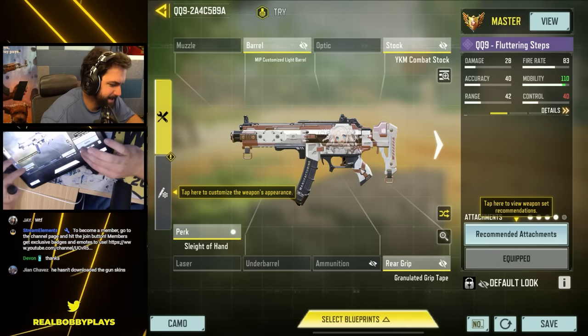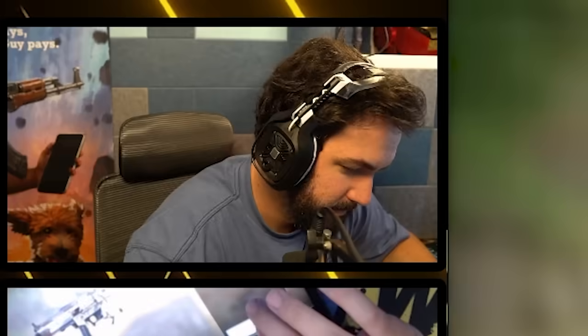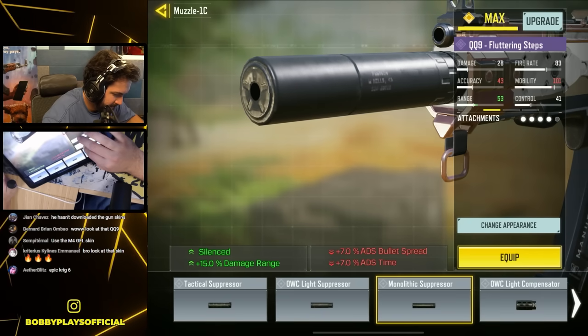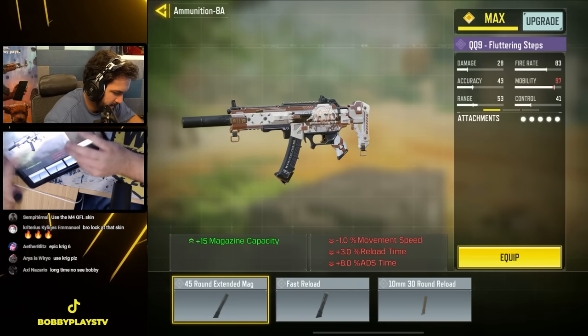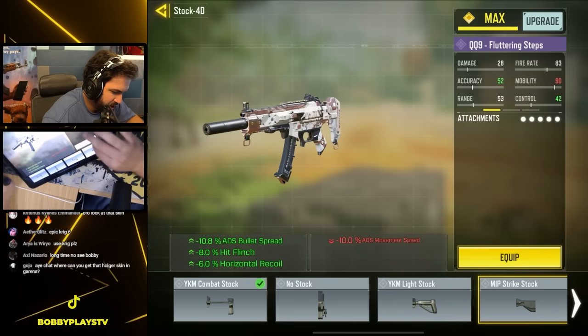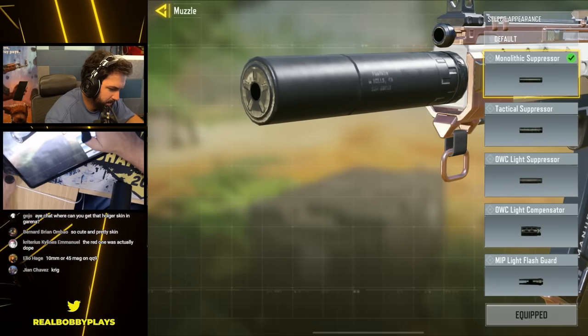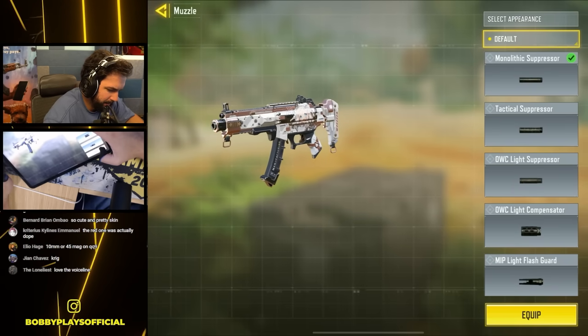Fluttering steps. Oh, what a voice line. Recontact long. Does it have a good mono? It has an alright mono. 45. Steady strike stock — I can't even remember the name of it. Then we get rid of the appearance of the mono. Bada bing, bada boom.